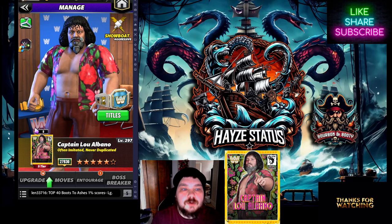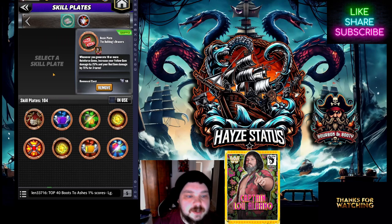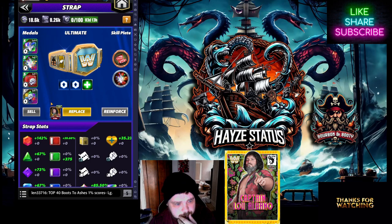Welcome back to the channel. We are doing yet another video back to back days. We did Lashley before with the Mellow Mask, now we're doing Captain Lou Albano with the Bulldog Bracers plate — another plate I received from the chests. I couldn't figure out who to put this on. I'm under the impression it's solely meant for Zombie Lashley or Bulldog. I only have Bulldog, I don't like Bulldog, and I don't have Zombie Lashley. So we're going to try it on Captain Lou — I do have him at six star and he's a lot of fun to play with.